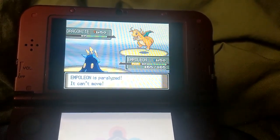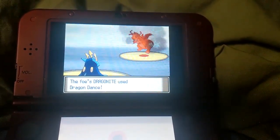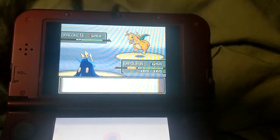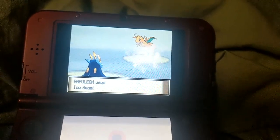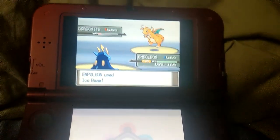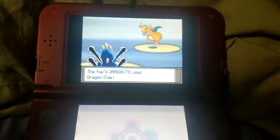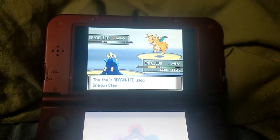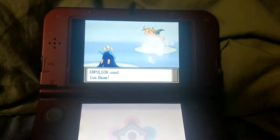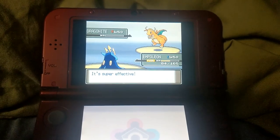He was already faster than me anyway, and I'm paralyzed. He goes for the second Dragon Dance, but luckily this turn I'm able to get off the Ice Beam, which isn't quite able to beat it. I was hoping Empoleon's huge special attack would do a lot, and it does. He goes for Dragon Claw, but thankfully, being part Steel type, Empoleon is able to tank its hits with about half its health remaining. Then another Ice Beam is able to finish it off, and that does it for Dragonite.